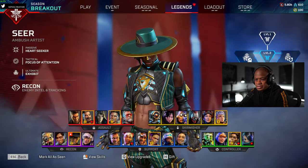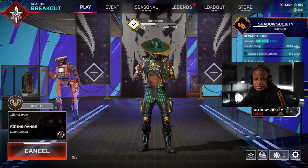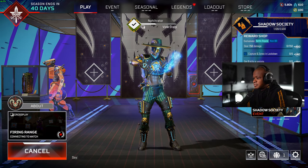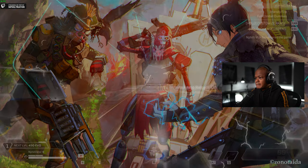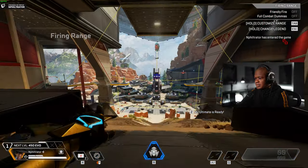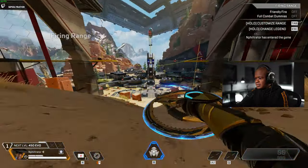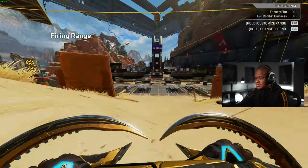We're going to go into fighting range, check it out, see what it looks like, see what we can do with it. We'll check out the hands as well. Should be good, man. So far I like it. Oh yeah, it looks good. I like the hands to be honest.